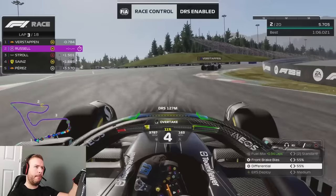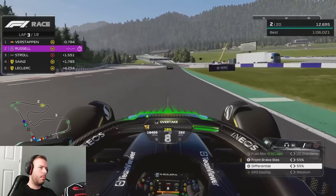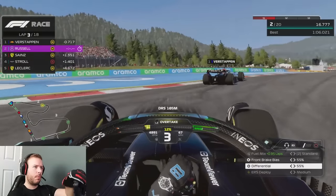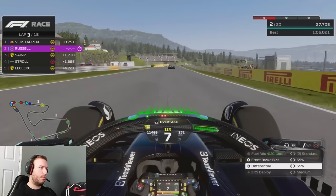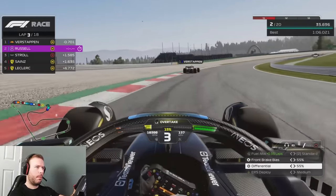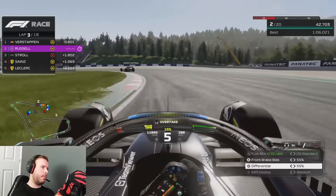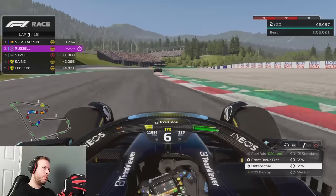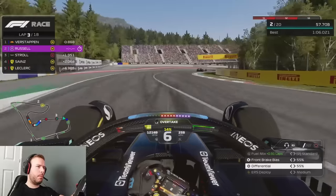If you go below 10% battery, that's where you'll lose quite a significant amount of power in a straight line. We've got the DRS now. The goal is to build up that battery as much as possible going into corners, downshifting quite late — using third gear into turn two or three. I did test this with the Red Bull before but didn't complete the full race because it felt too easy, so I decided to use the Mercedes.